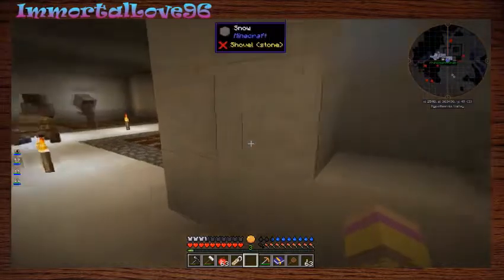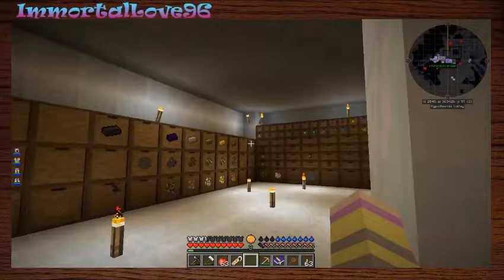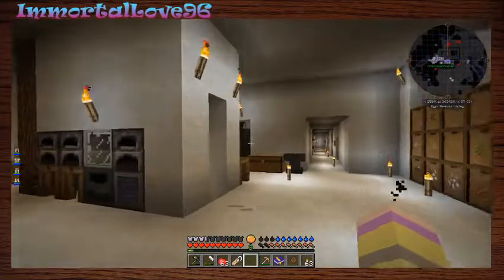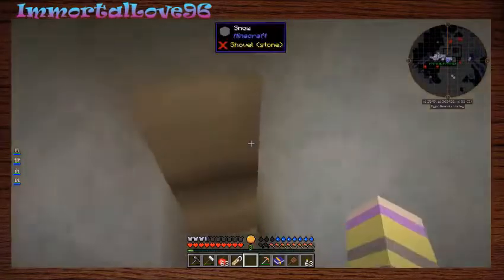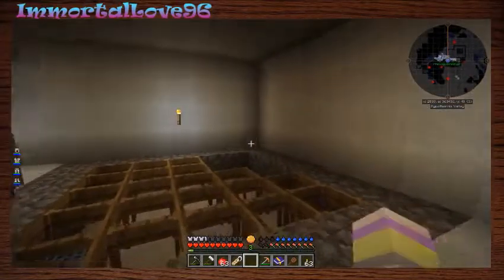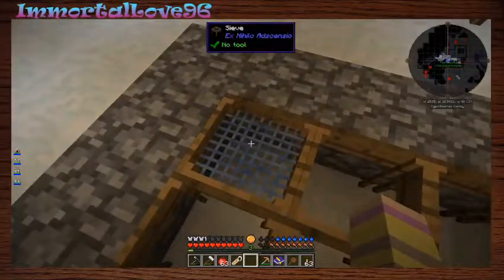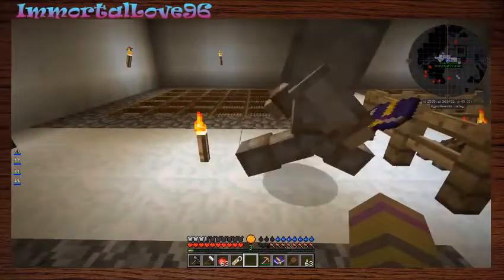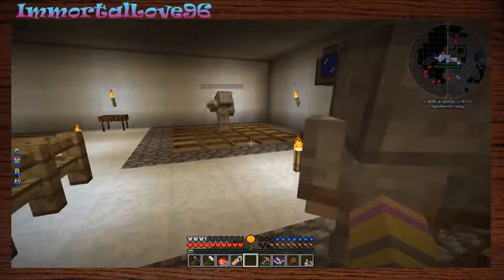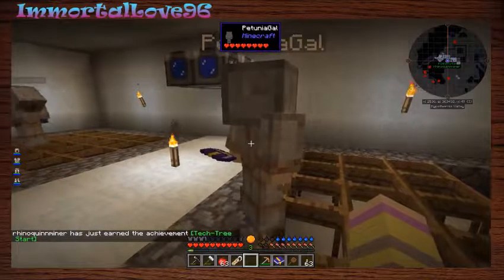Somebody had a mod on it. Oh I took it, sorry. We have six more diamonds - we can literally make one more if we choose to. To get the mesh to this level we need nine string, six flint, six iron, and then six diamonds. Oh, I got ready to get them!